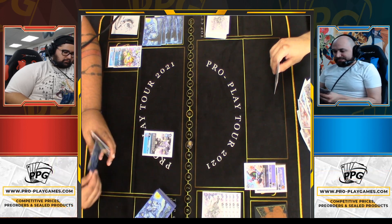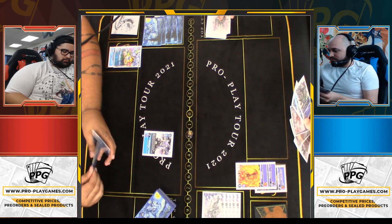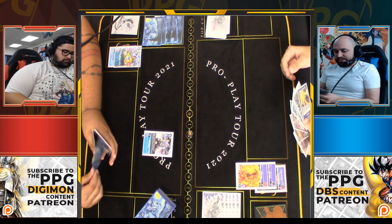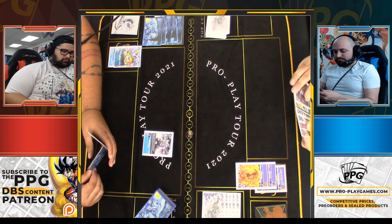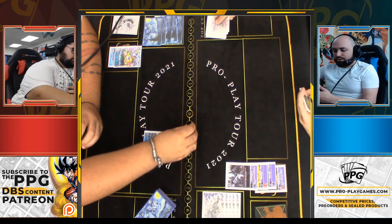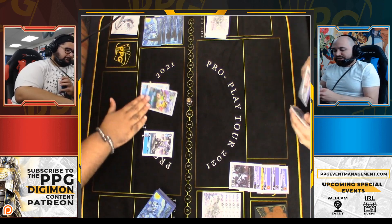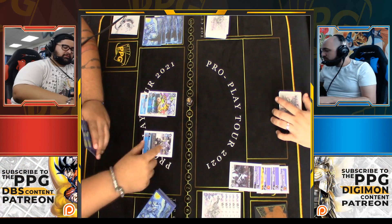We go second so we draw, crack our egg, and get Demimera. We evolve for one, draw a card, and evolve again for one going to two. This is rough — we don't really have a great hand. We'd like that extra draw but we won't get the one-digit evolving effect; we just go up the chain. We didn't have a rookie to hard cast.